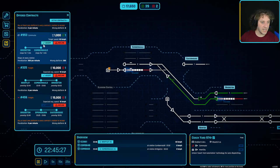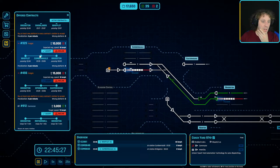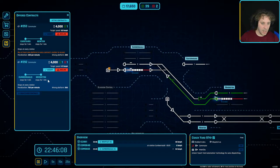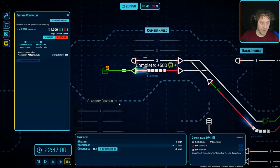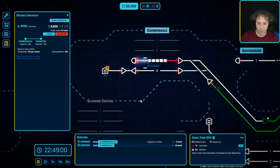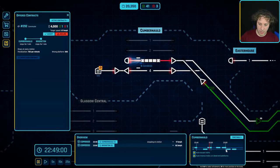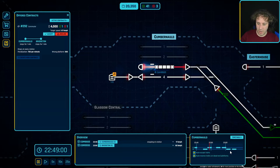I'd love to outright automate this but I haven't got the money right now. We should be able to fast forward a little bit and get a load of money pretty soon because we're pretty close to having most of these track segments automated. Let's have a look - a commuter service to Motherwell and back - we can't do that because we haven't got a rail switch there, so we'll decline that for now. Our coach yard is just complaining at us.